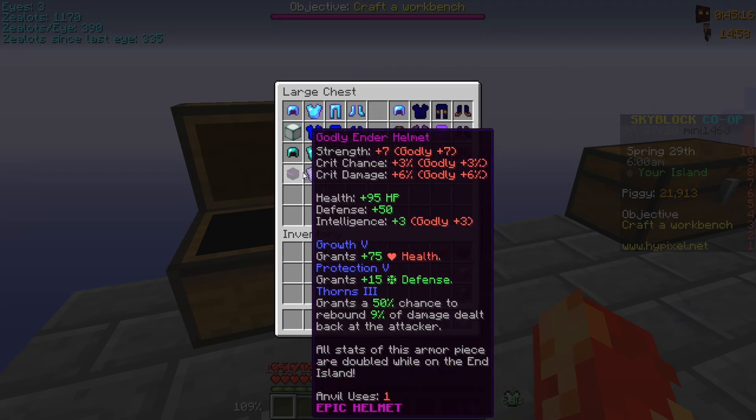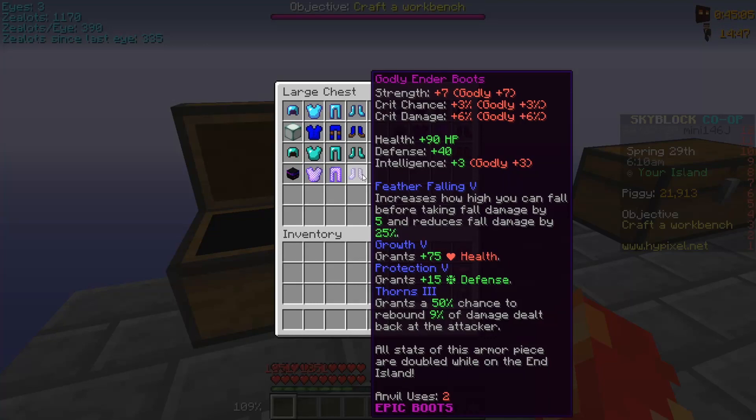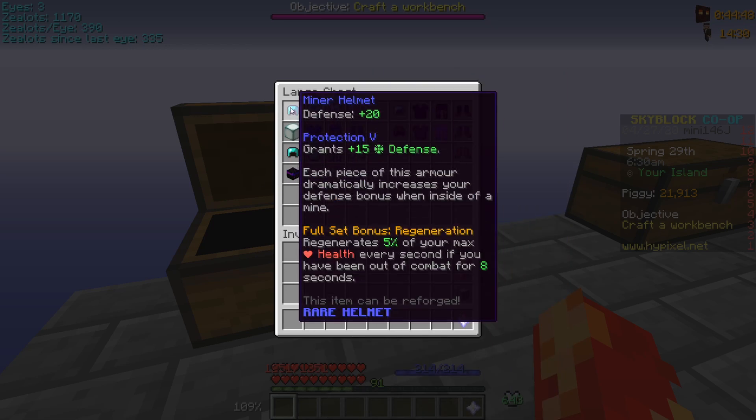Once you have Ender Armor, you probably have a decent understanding of the game and can figure out what to go for next. I'd personally recommend dragon armor. A lot of people say to go for the cheap dragon armors, but I'd suggest skipping those and going for one of the better sets like Unstable or Strong.